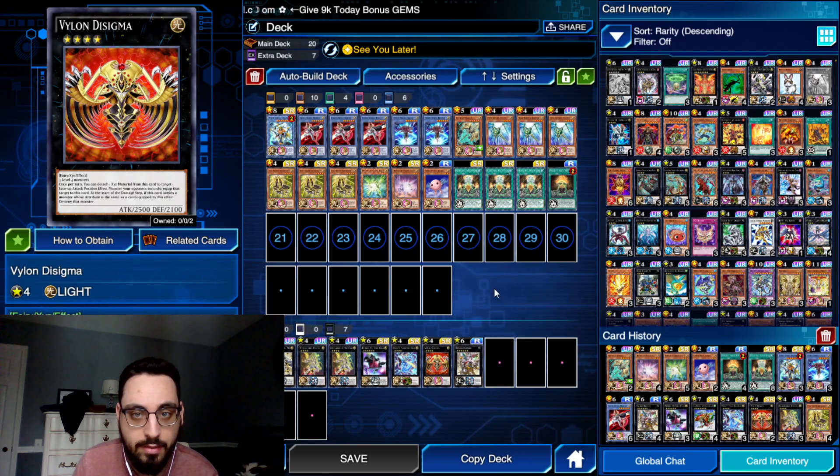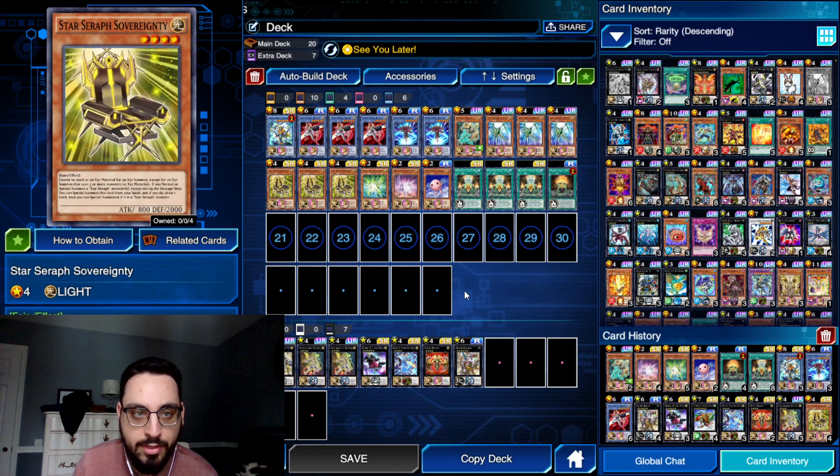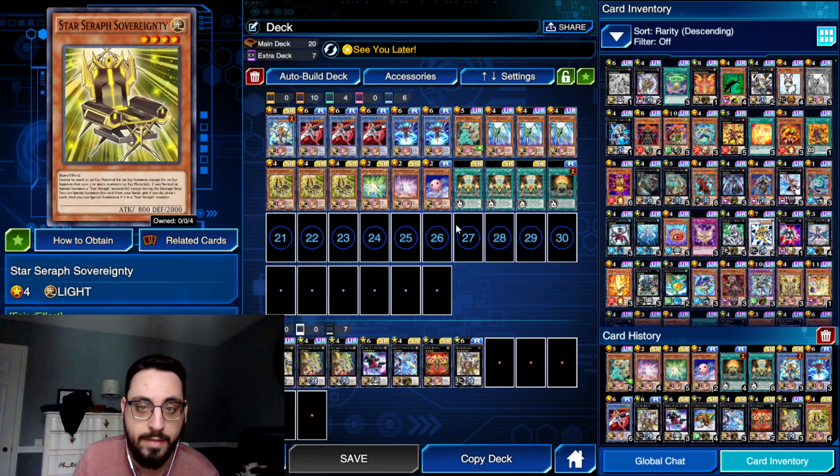Thunder Spark detaches three materials to destroy all face-up monsters on the field — really nice against a field full of Blue-Eyes monsters when Delteros can't deal with them. It also outs Lunalight Sabre Dancer because it doesn't target. Vylon Disigma is basically a Relinquished-like effect. One more cool interaction: if you only open Scepter, you can go Scepter, search Chair, then See You Later bounce back the Scepter, and on the following turn you have Stick/Chair combo just like that.